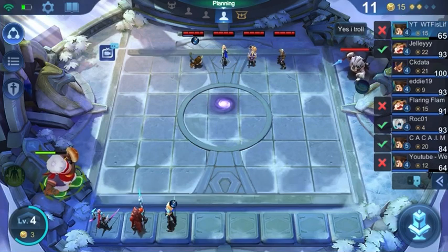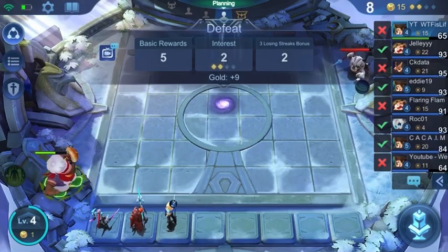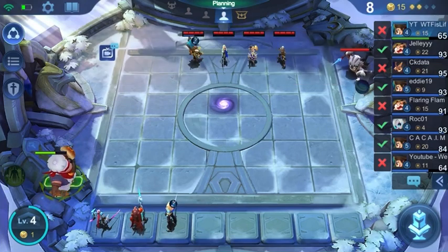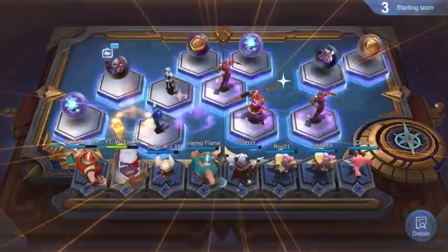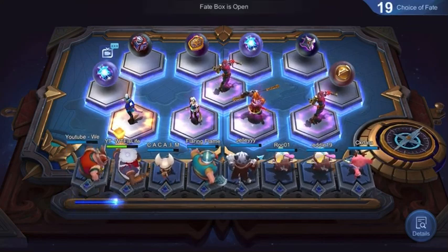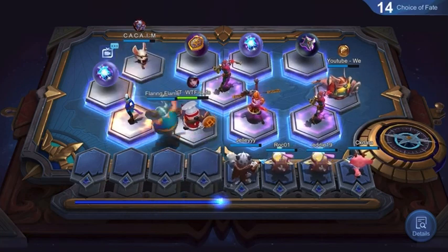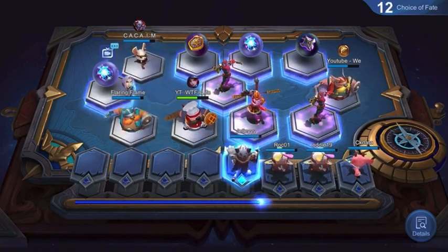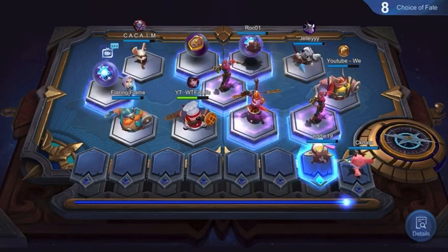We'll get right into this top global battle and Assassin Guide, which is kind of meta right now because assassins are strong to begin with. But Natalia and Alucard, since they're already in the build, they have that magic defense bonus - it's just going to make your team very strong. I decided to go with Natalia right off the bat here because, basically as you can see, it's all magic items.